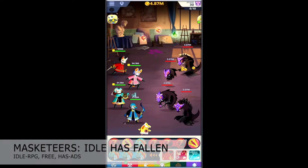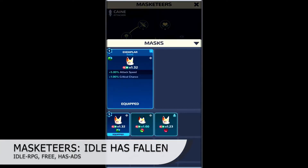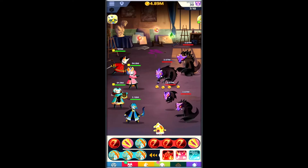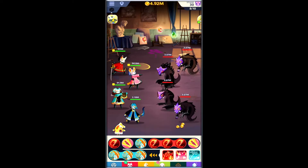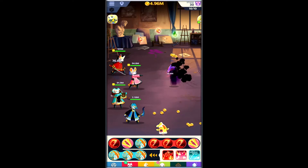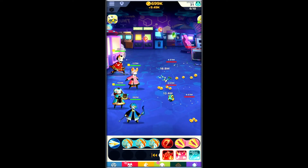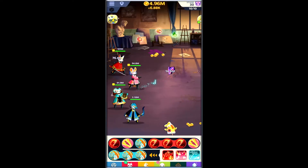Next on the list, Masketeers: Idle Has Fallen. It is a free role-playing game where heroes empowered by mysterious masks take a stand against the demons of society. The game pushes the boundary of idle games to create a familiar yet refreshing experience. You battle against the wraiths and unlock new talents and strategies. A masketeer can be equipped with masks and runes of various bonuses and rarity. You discover new runes and relics, get blessings of guardians along with magical allies in your quests. The combat gameplay rotates around the orbs you get in battle, and you can chain orbs to unleash each masketeer's unique attack.